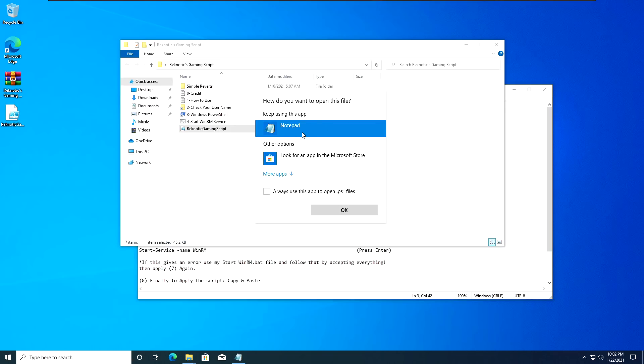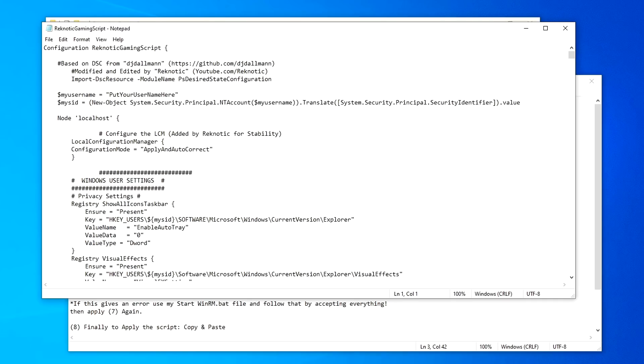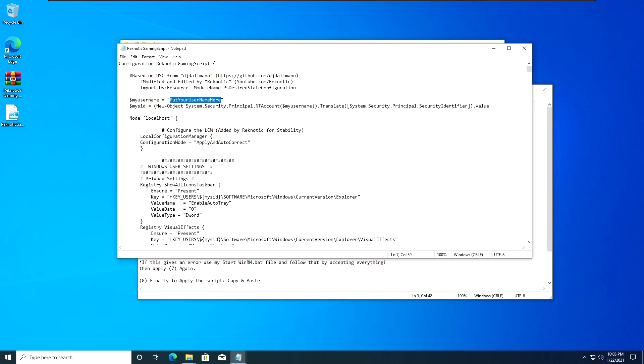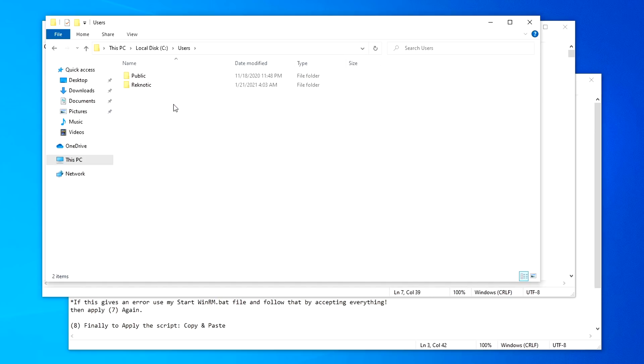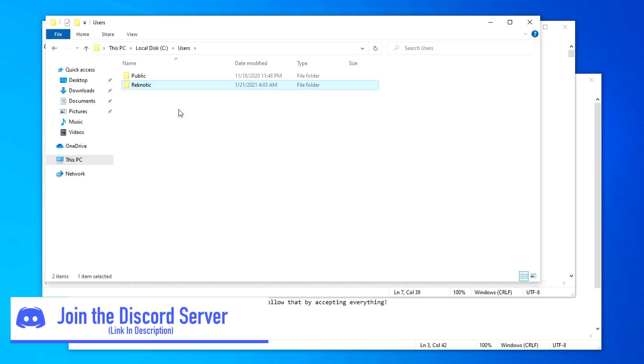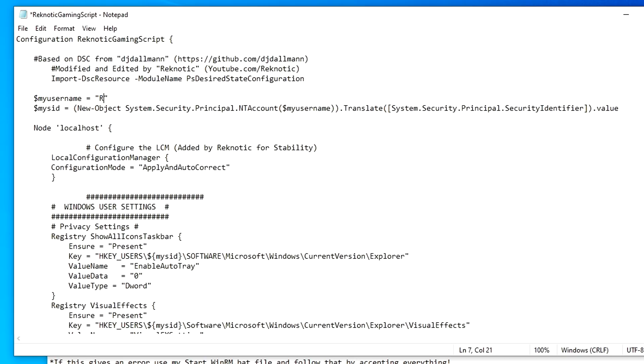Right-click on the file, click Open With, and open it with Notepad. Once that is done, click OK and it should open up. We are only going to be changing one thing: the line that says $myusername equals 'put your username here'. We are going to change that to our own PC username because everyone has a unique username and in order for this script to work, we have to put our username in. To check your username, go into the pack and open the 'Check Your Username' folder shortcut — it will show the public folder and then your username. For me it's Regnetic. Once you've typed your username, make sure there are no mistakes, don't touch anything else.